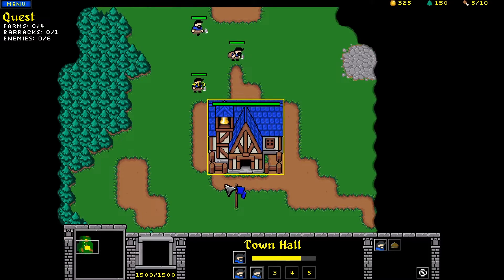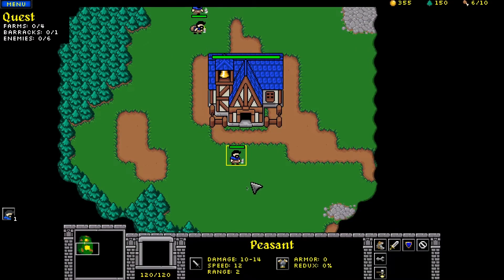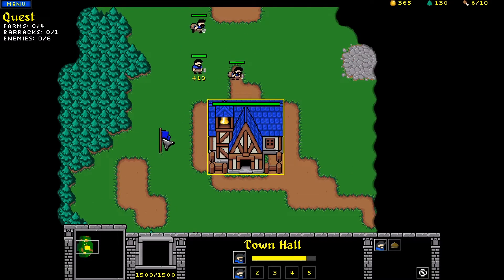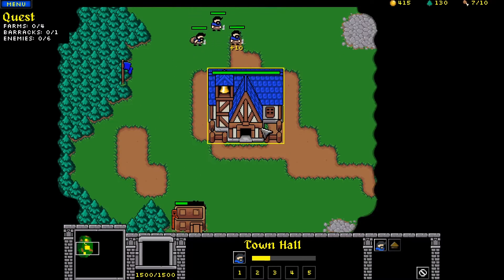We're going to try and beat this level. Shouldn't take too long, should be pretty easy. I've got to build some farms and a barracks and kill all the enemies - there's only six enemies. I'll rally this guy into the gold mine, then the next guy can go over there for lumber.